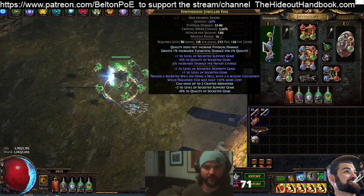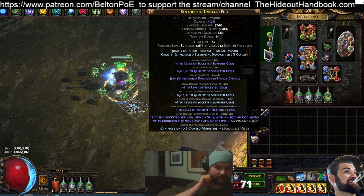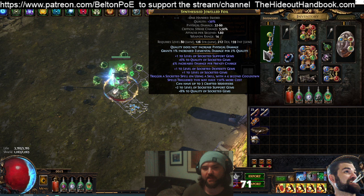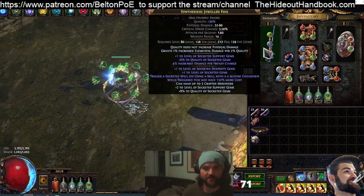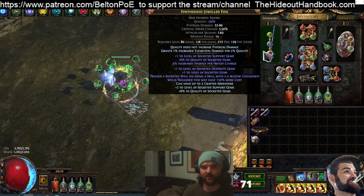On top of that we have Trigger a Socketed Spell on Skill Use — that's what KOSU stands for in the name of the build, Cast on Skill Use. And then we've got plus one to all gems, plus one to dex gems, plus two to support gems, and 8% quality to socketed gems. Every one of those mods is absolutely necessary.